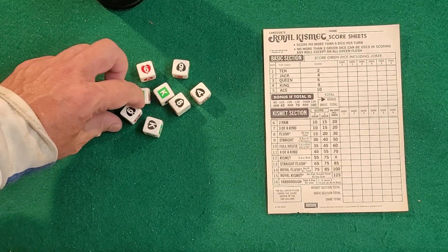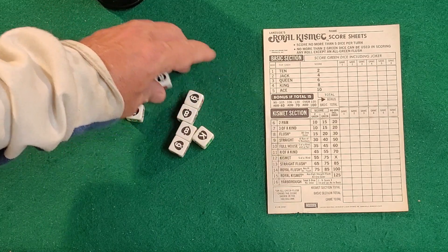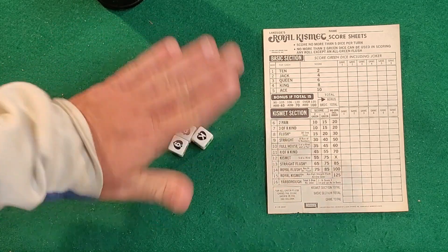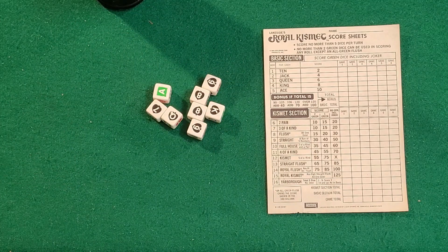What you'll do is roll the dice and set aside some — let's say I set aside these three, then I roll again. You'll get up to three rolls to do whatever you want to do. Essentially you're going to get three rolls and you're going to be setting aside five dice in the midst of those three rolls.